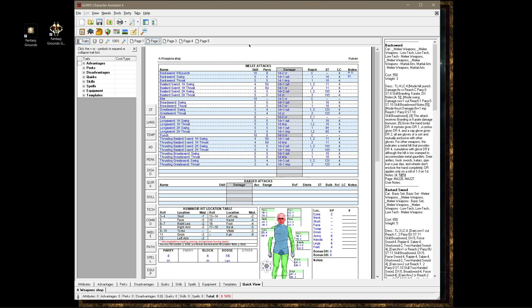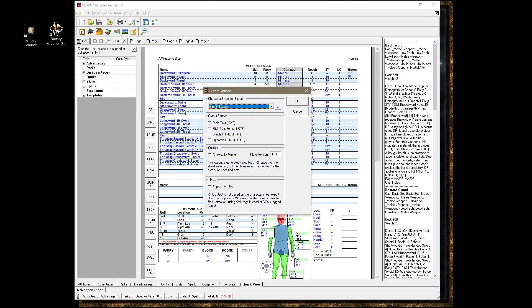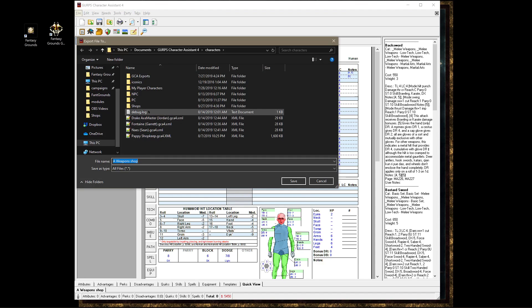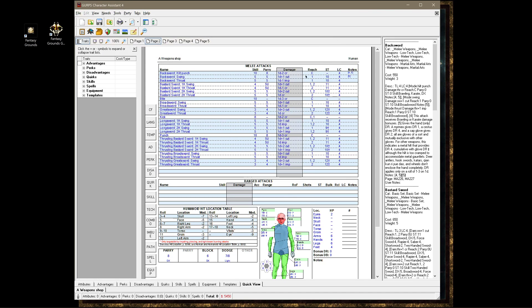However, you want to get this into a format that Fantasy Grounds can read. So we're going to say File and export this. Check this box down here at the very bottom — just a straight XML file. And it's already called a weapon shop. I'm going to throw it into the shops folder, save it.